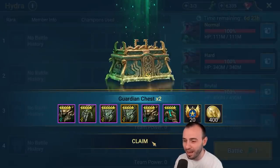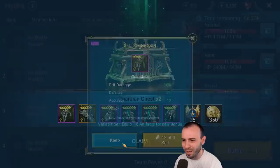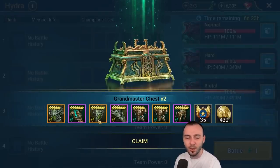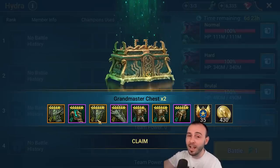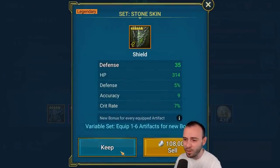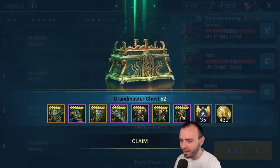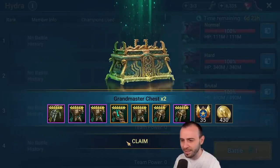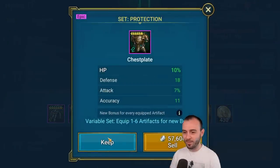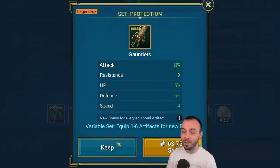We're getting 860 more clan gold from the nightmare chest, so by killing three difficulties on hydra and getting top chest I'm getting 2000 clan gold weekly. Clan gold is used in the clan shop. Checking the gear — this one looks interesting but nothing spectacular. Protection is the worst thing to see coming up, but we actually got a good gauntlet, a good chest piece, and a good weapon — so we got a couple of decent pieces from the Protection set.